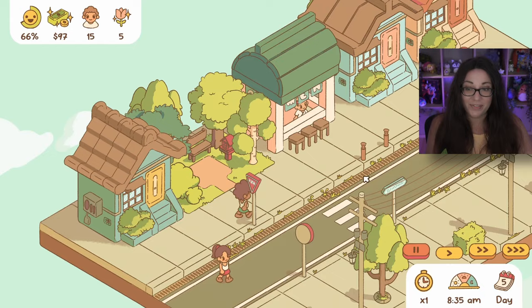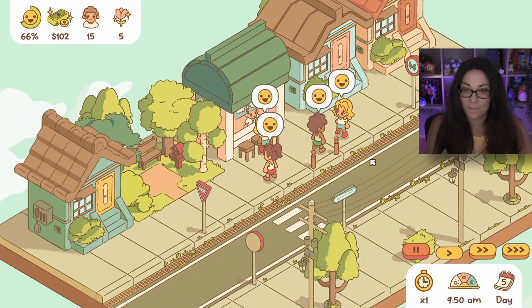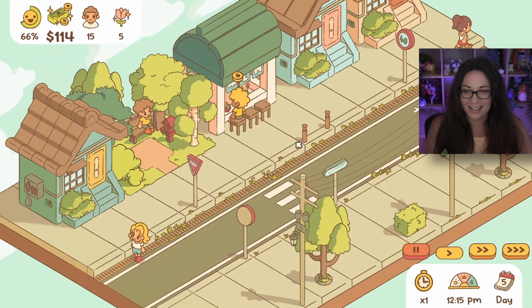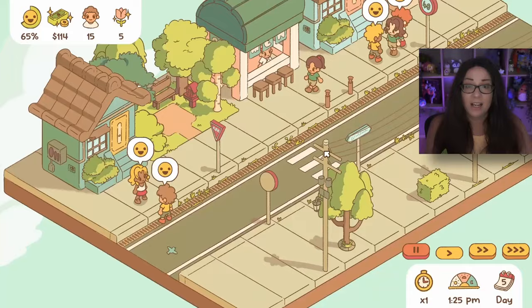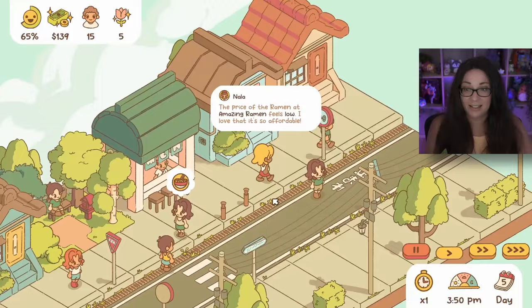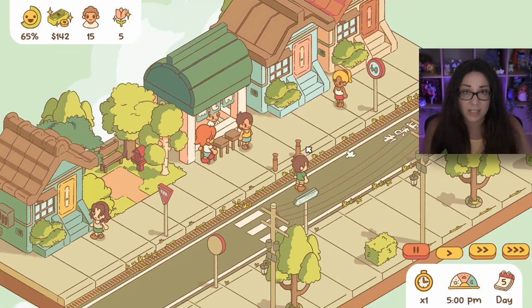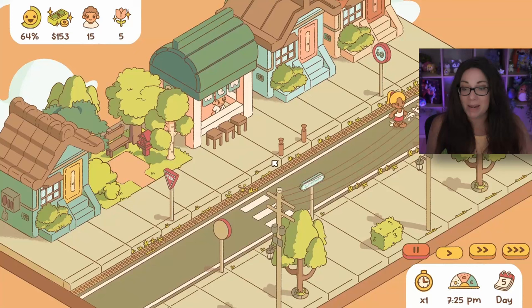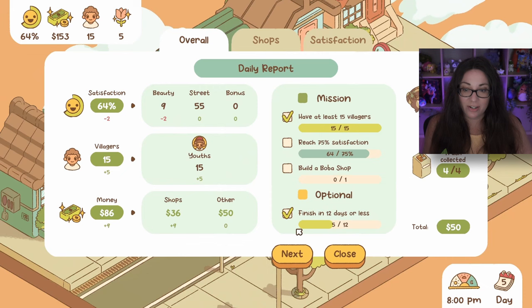We now have 15 people in the town - that's a lot of people and everyone looks happy! Perfect recipe confirmed. A villager named Mason says 'my meeting today could have been an email' - I get it! We are bringing in the cash. A couple of people are mentioning that the price feels low, so I'm going to raise the price just a smidge - maybe one or two dollars.